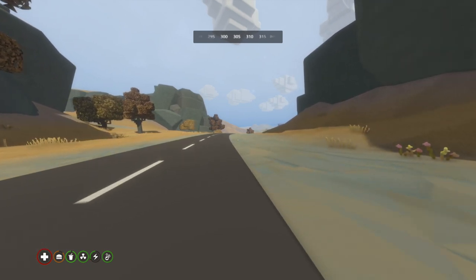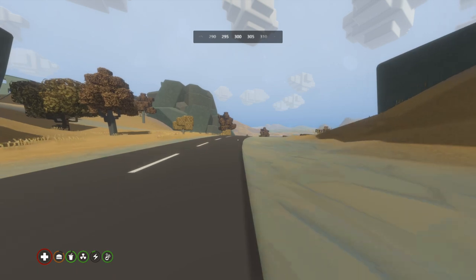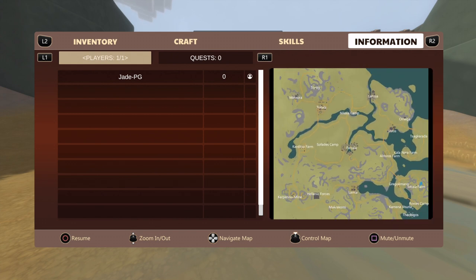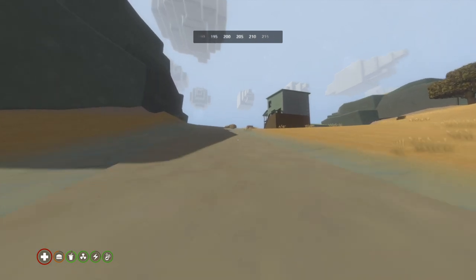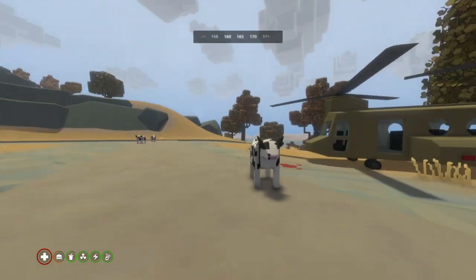Normally water goes down a lot quicker than food, but we can see my food's going down quicker than water because of the settings we left. If we look at the map information you can see, right in the bottom right corner, a little blue dot — that's me. So it does work, showing you exactly where you are on the map, which is really useful if you're playing with friends and want to meet up.